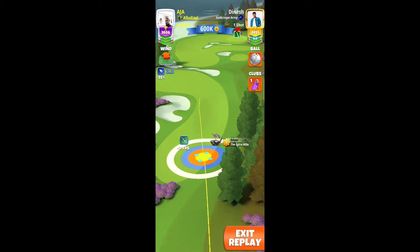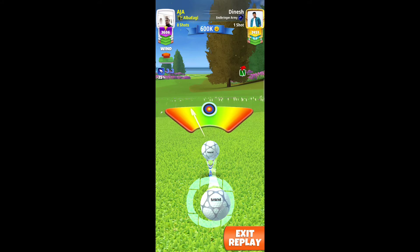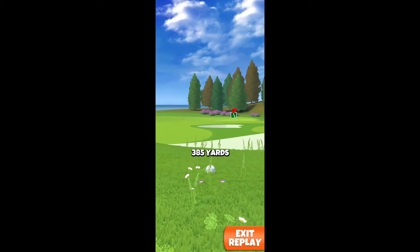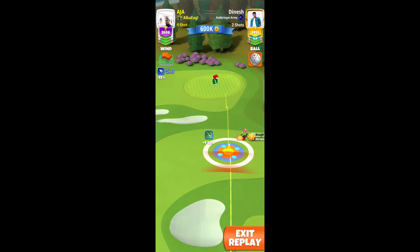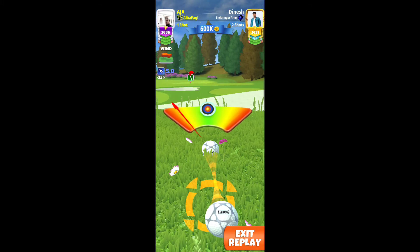There is the third hole. Good shot. So friend, play carefully here. If you play a good shot then the ball is going to a nice one, otherwise it is going to the rough. See friend, my ball is going to the rough, so friend be careful when you take the shot. Please be careful with top spin or back spin. This is the second shot of the third hole. I take the shot but this is not a good shot for me.